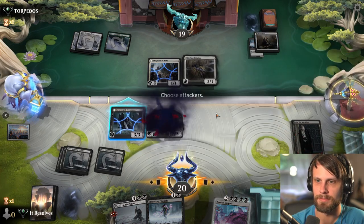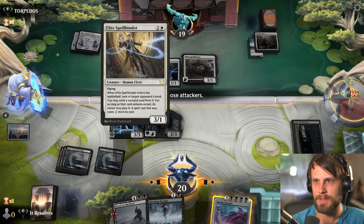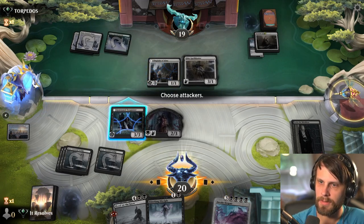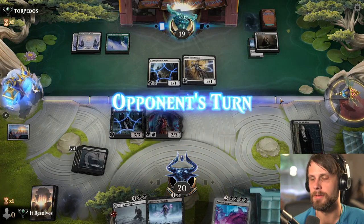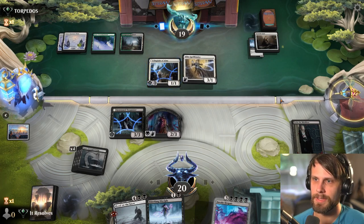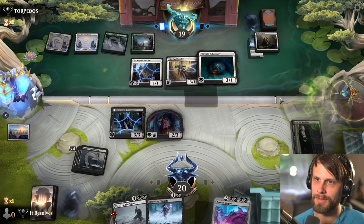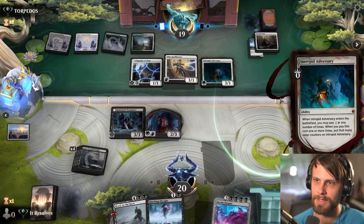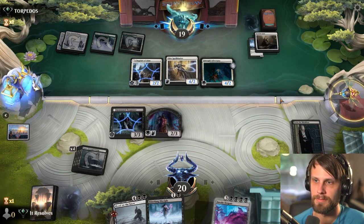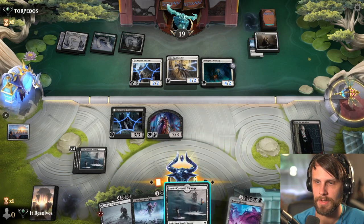I'm just gonna go ahead and throw the token out there. Do I attack? No, I don't think I do. I don't see a huge reason to. If they deal with a 2/3, they can certainly kill Sorin, which is fine — I don't really care that much. Intrepid Adversary — they're gonna plus up, I assume. And this is fine still too. Land is good, land is very good. Let's go ahead and plus up.